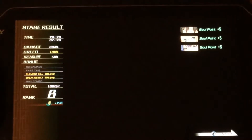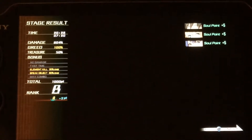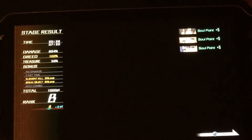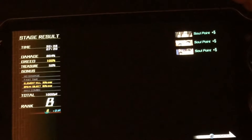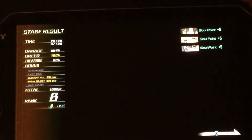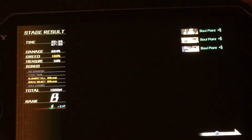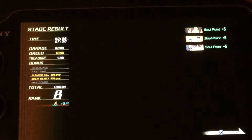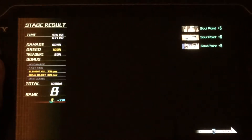Sometimes it's kind of difficult to get an S ranking, because even though you have a party with you, you're only allowed three individuals. So you'll have some enemies that will be weak to certain elements, but you won't have those characters to exploit it — so you're kind of screwed on that end. But anyway, let's go ahead and jump into a boss battle.